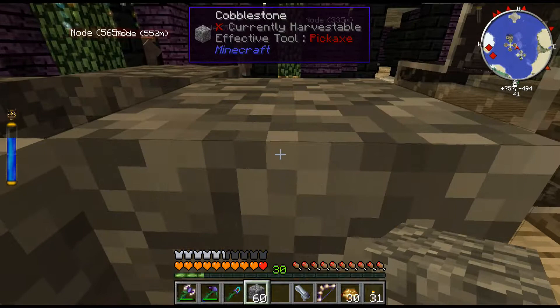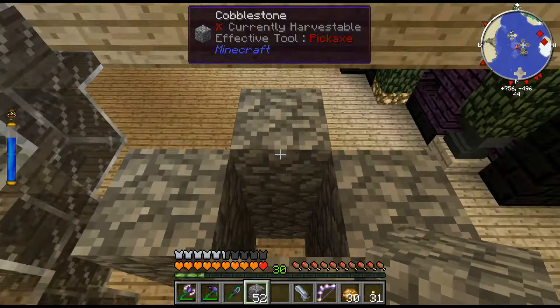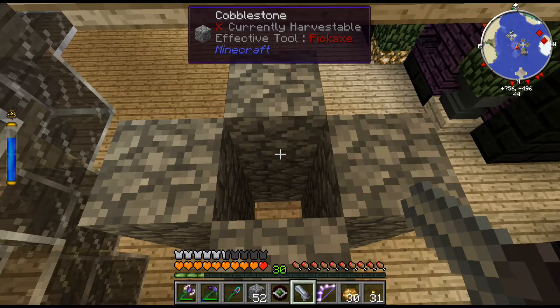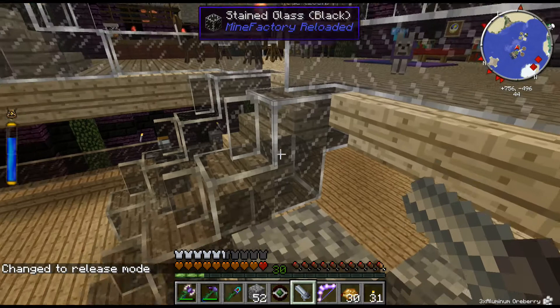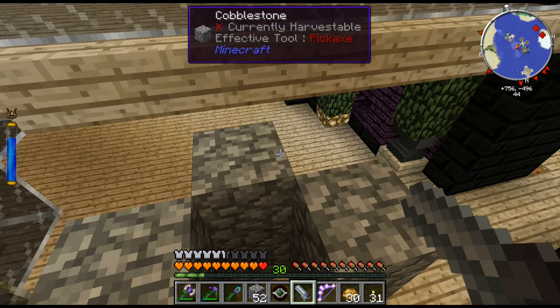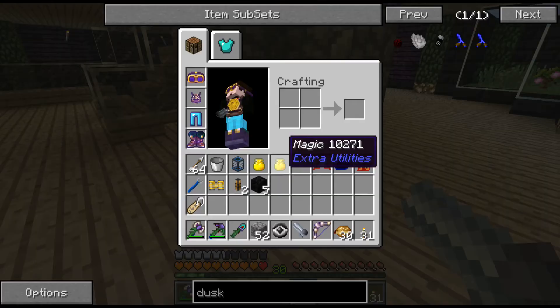Spawn a bunch of witches in there, leave them running, and voila — they will heal themselves and give me a steady stream of life. That's the plan. However, when I tested this in creative, witches despawn. I tried renaming the mob egg and that didn't work, so what I'm going to do is...